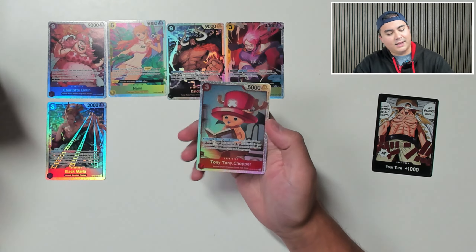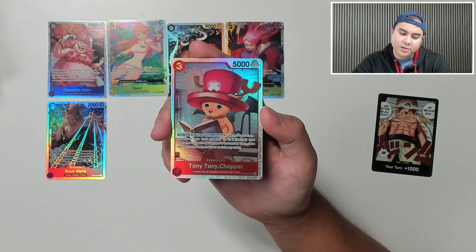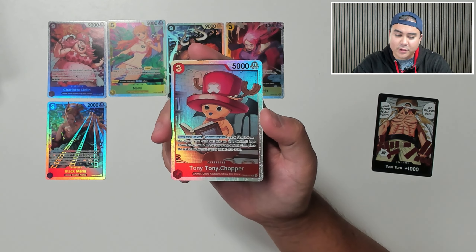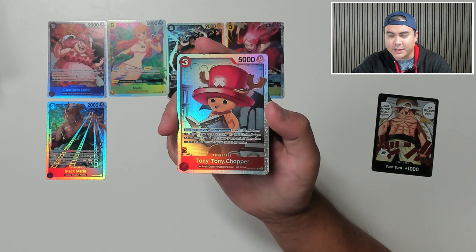King Dew, Wanda, and Tony Tony Chopper — another super rare. Your turn on play or when attacking: look at five cards from the top of your deck and play up to one Animal type character card with 4,000 power or less rested, then place the rest at the bottom of your deck in any order.